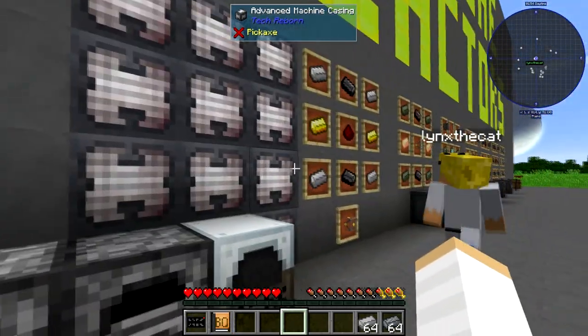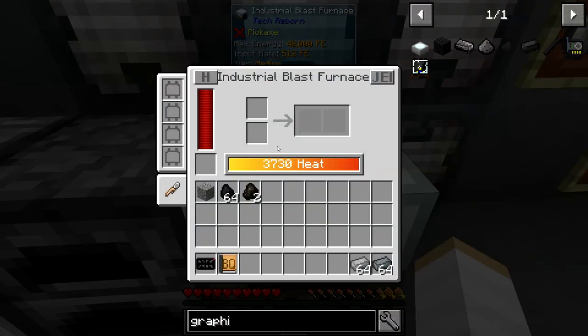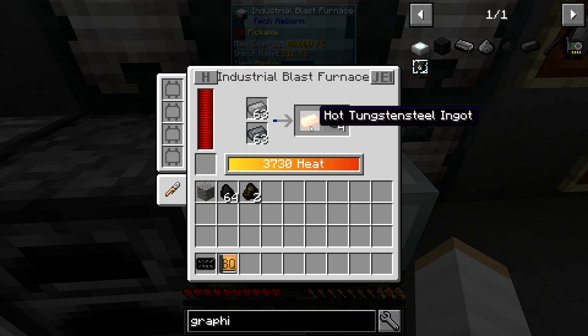The second thing we need is hot tungsten ingots. If you go in this industrial blast furnace from Tech Reborn and put in the tungsten and the steel, it'll process — it's very slow — and that should turn into hot tungsten steel ingots. It's running at 4,000 degrees. You also get some dark ashes as a byproduct.